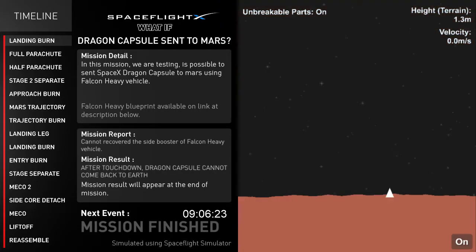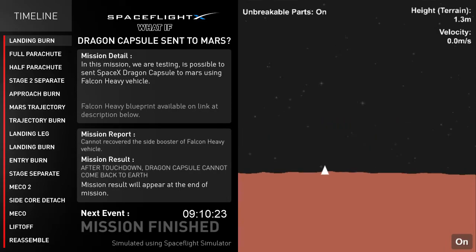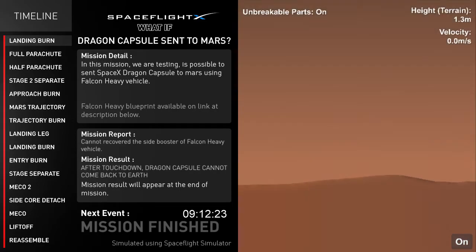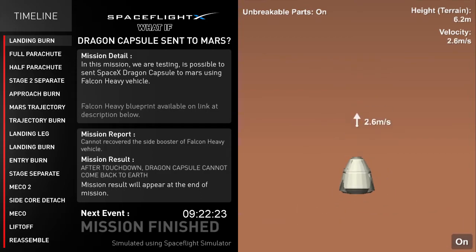The mission result shows it is very possible to land on Mars using Falcon Heavy and Dragon vehicle to bring crew to Mars. However, the problem is the Dragon crew capsule cannot come back to Earth without the Falcon Heavy vehicle, so we can call it a one-way trip. It may be possible to send cargo to Mars using this vehicle. Thank you for joining us — don't forget to check out the social media links in the description below. See you in the next video.